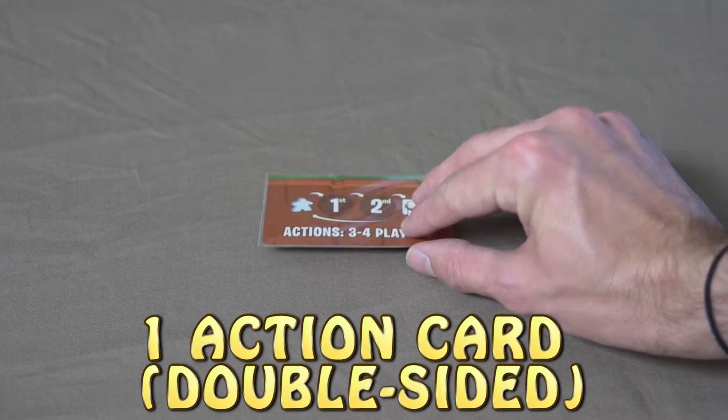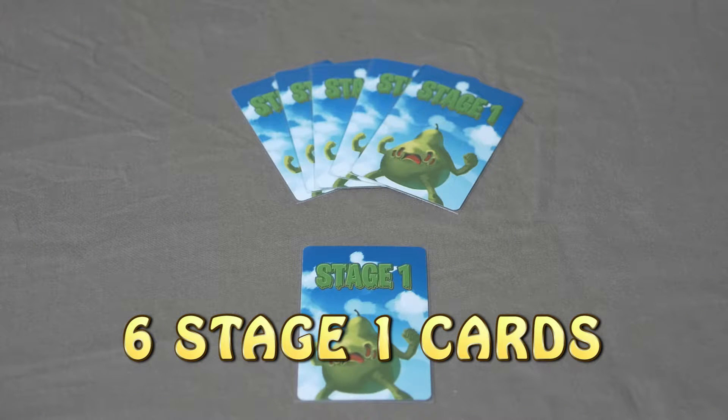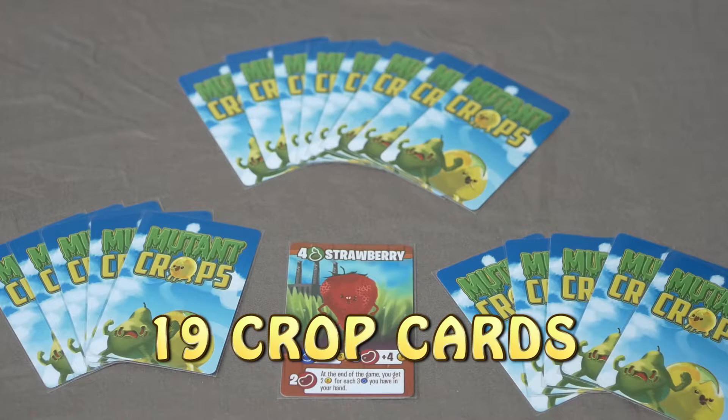You're also gonna have 1 action card that's double-sided depending on the number of players you got. You'll also have 6 stage 1 cards, as well as 3 stage 2 cards and 3 stage 3 cards. You should have 19 crop cards.